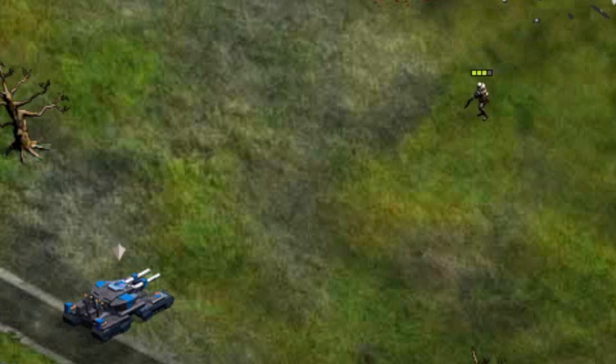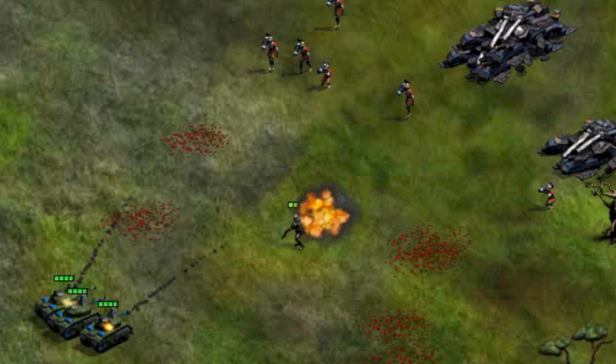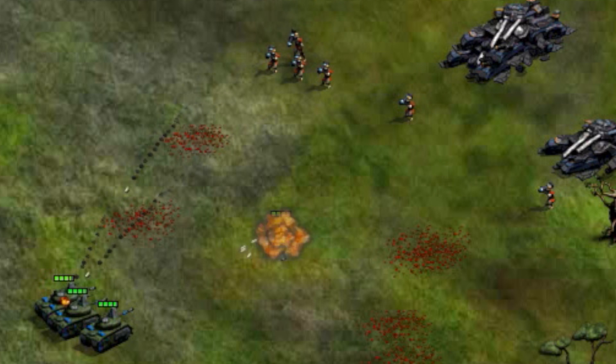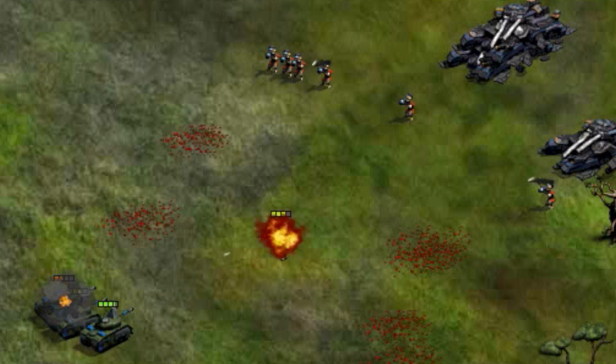The unit has a high resistance to explosive weapons, allowing it to charge at units even as powerful as mega tanks. The Colossus also carries a high-powered shotgun that will do area-of-effect damage to multiple units in close proximity to its target. This unit is great for leading the charge into battle without fear or hesitation.